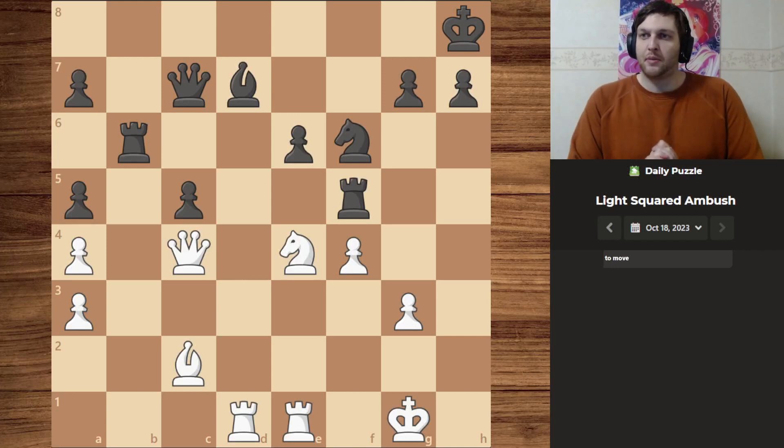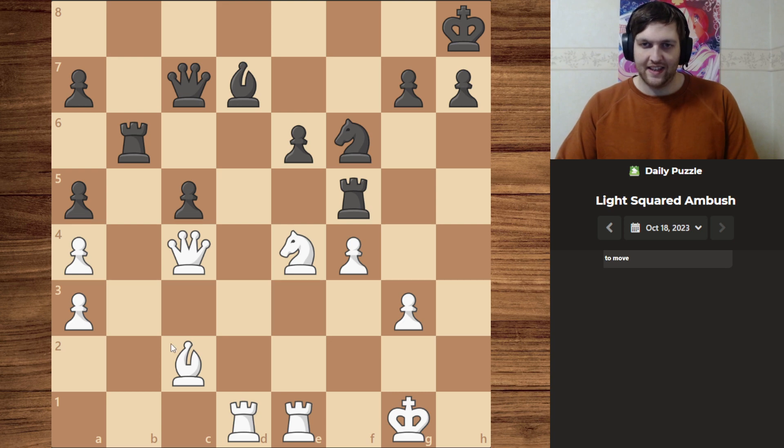Hello guys, today's daily puzzle: light squared ambush. Let's get right to it. So what do I see? We could take the bishop, however queen would take and that would be the end of that.